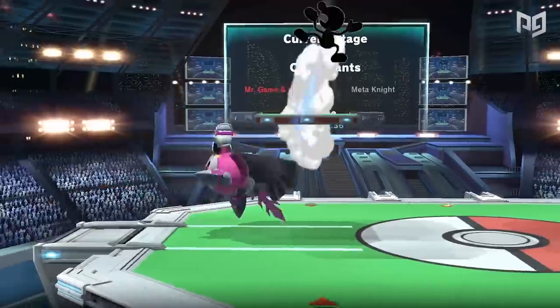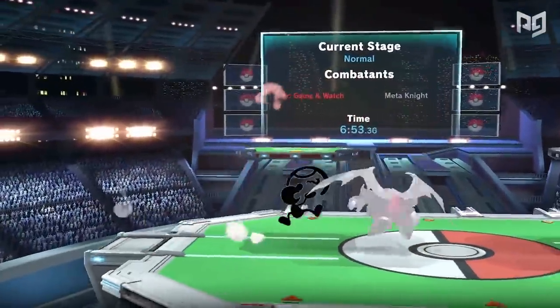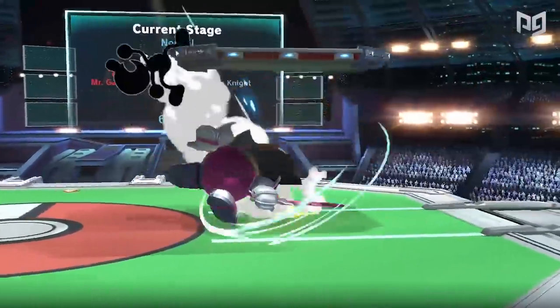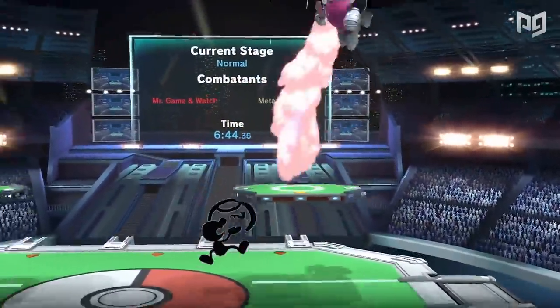In the life cycle of any competitive game, there comes a time when a surprise character will rumble up from the depths of the tier list to the very top. In Ultimate, that's a handful of characters, honestly. But the most iconic tier list glow up of them all belongs to Mr. Game & Watch.